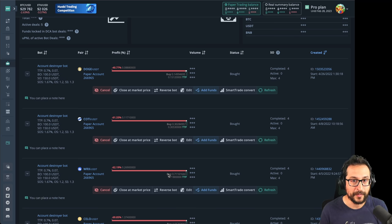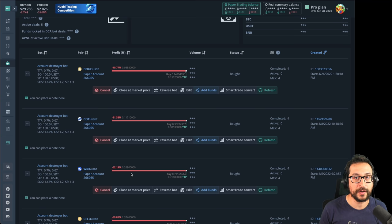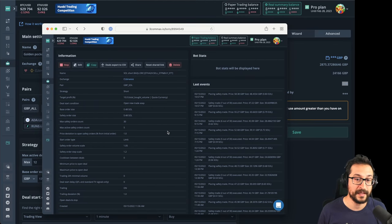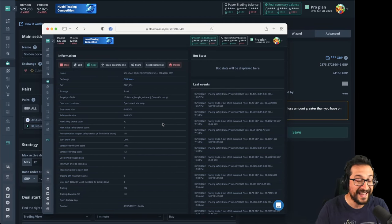Get comfy, take some notes, have a look at the timestamps so you can skip to each individual part. I'm going to start by explaining how I cherry-pick which tokens I do something about and why, then move into what actions I take with the actual deal from the DCA bot step by step, until I finally build a short bot that I intend to run for as long as the bear market is in place. I'll also cover risk management for short bots, because in my opinion short bots are even more risky than long bots. Do your own research and understand how these bots work before you mimic any of my strategies.